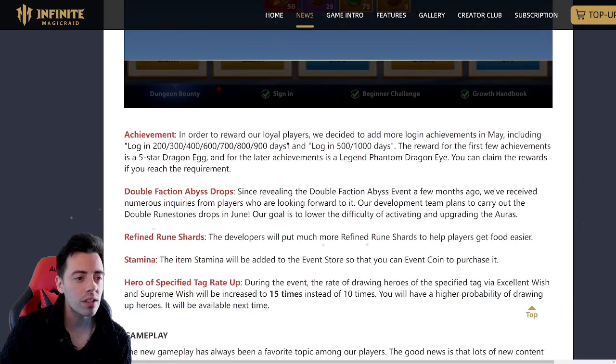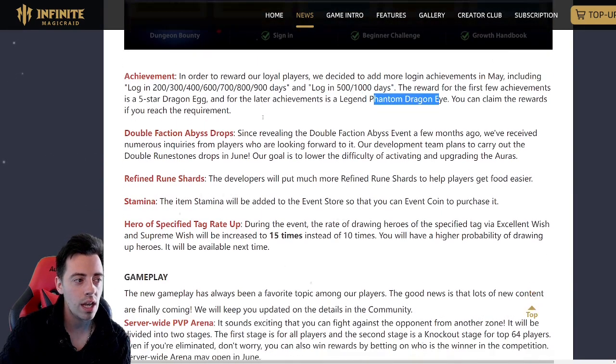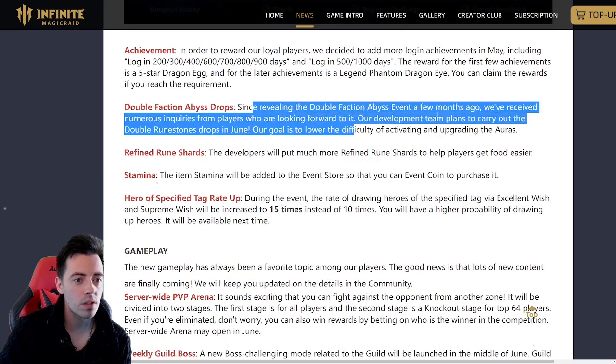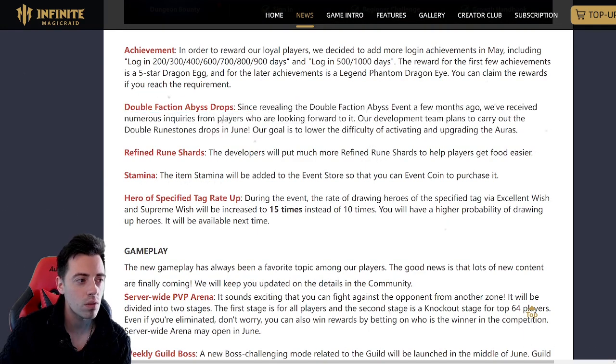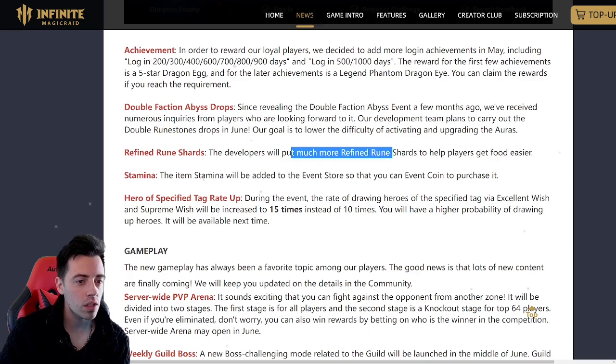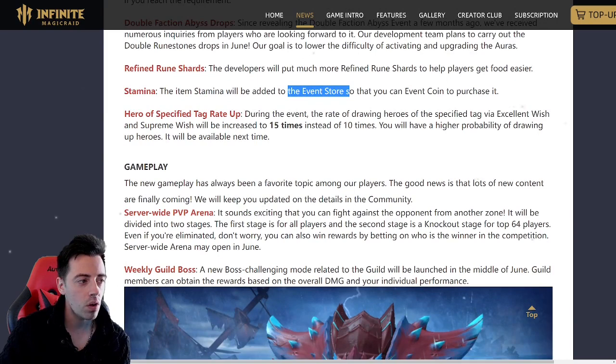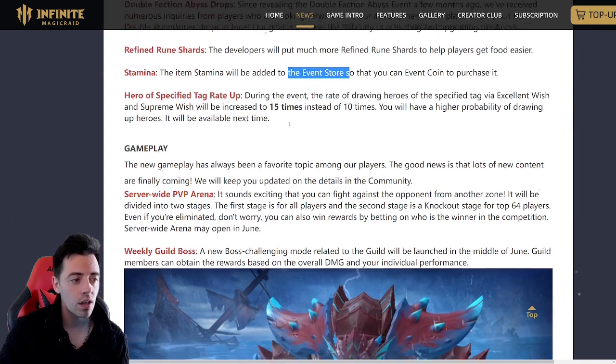I already talked yesterday about the login days to get some rewards — phantom dragon eyes, etc. Double Faction Abyss drops are coming soon, normally in June. I can't wait to have the double drop to farm my auras correctly. Then there are more refined rune shards to get more food. You can also buy stamina in the shop with event coins. Hero specified tag rate up has been increased from 10 to 15 times.